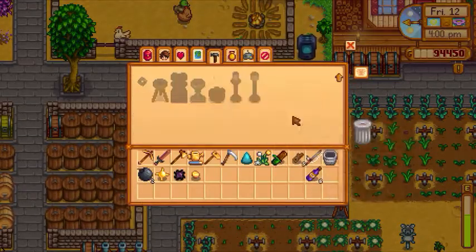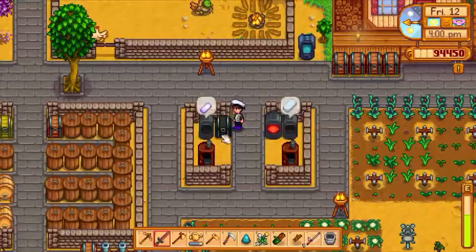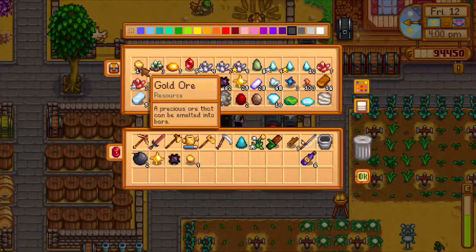To make them, you need four gold ore — just the ore, not the bars — a solar essence, and a void essence.